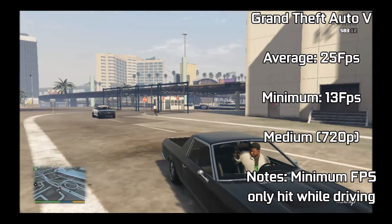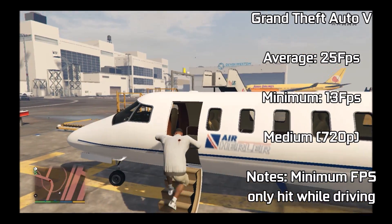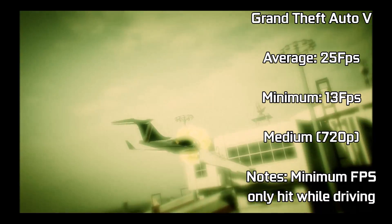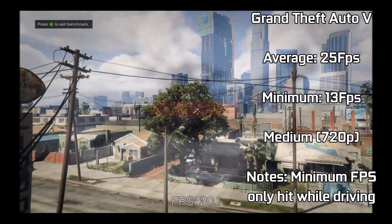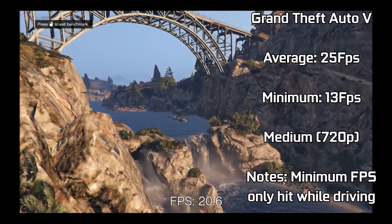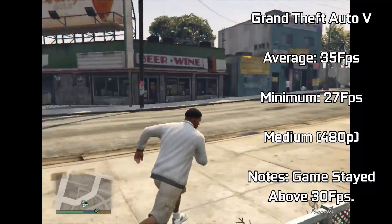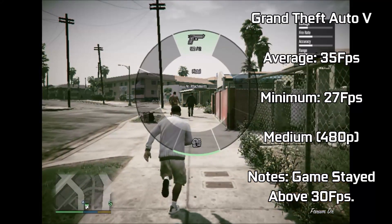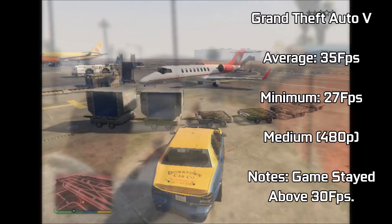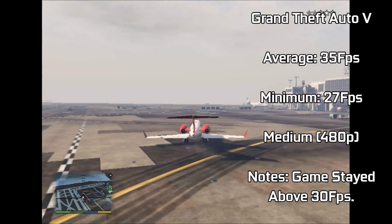The game was even more playable in spaces such as the airport, and with our brief bit of flying the card can handle flight and even some basic explosions. Some of the more demanding parts of the benchmark reveal the chip would likely hit the 20fps mark in some parts of gameplay, and turning off shadows may resolve this. Reducing the resolution to 480p gave us a much more playable experience, rarely dipping below 30fps, with a minimum of 27fps occurring only once. The game looked very similar to the Xbox 360 version of GTA running on a standard definition TV.